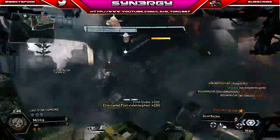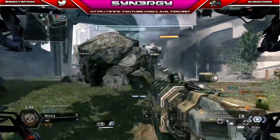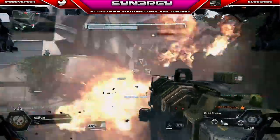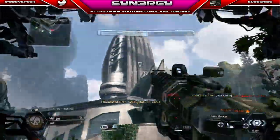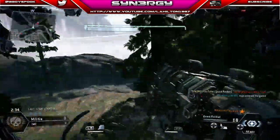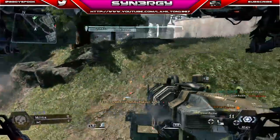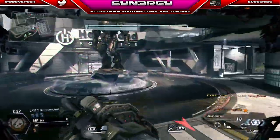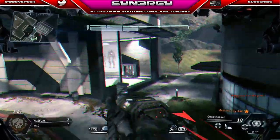They absolutely have no idea that I'm behind them, even though I'm ripping them to shreds here. Turn around! There you go — titan two down. You can see the human pilot there, just gonna eliminate him with the quad rockets, and then we're gonna go on the hunt for the next.